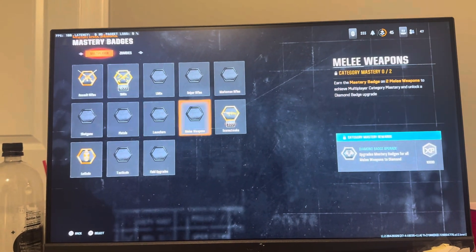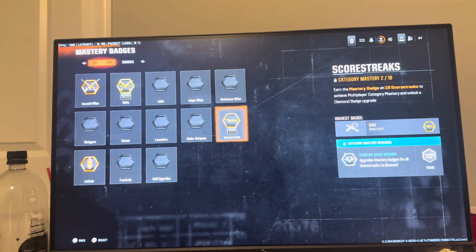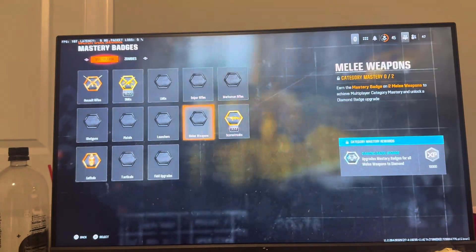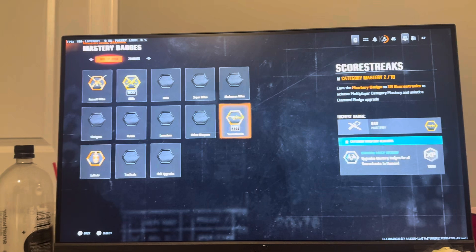You can see if they're gold or something like that, and you can also upgrade them too. To upgrade a mastery badge, you need to get all scorestreaks to Diamond — and there are 18 scorestreaks total. It tells you exactly how to do it.